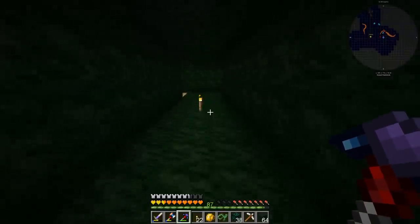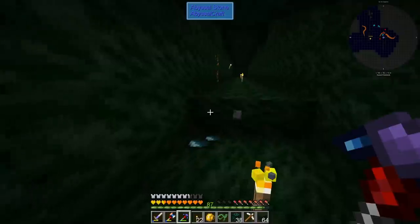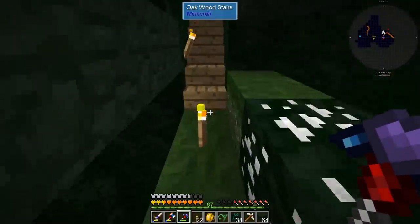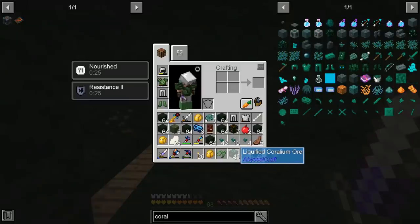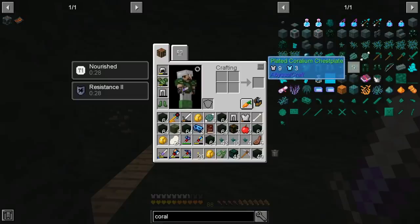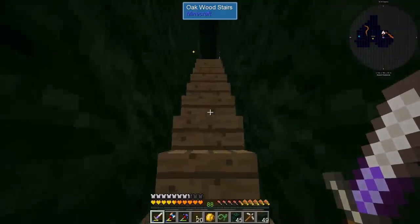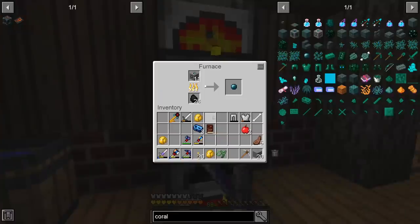We have 38 right now, almost a stack of ingots at the base, and I also had to make a small infrastructure to get here because according to the wiki the liquefied corallium ore generates under Y level 22, so I had to make a huge staircase. We have 45 right now, so that is 90 ingots. I'm not sure it's going to be enough because the armor is incredibly expensive — you need to make the basic armor parts and then upgrade them using plates, each requiring six ingots. That is a crazy number.